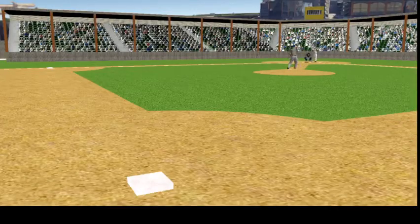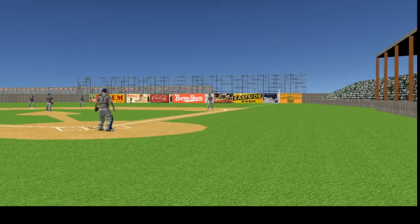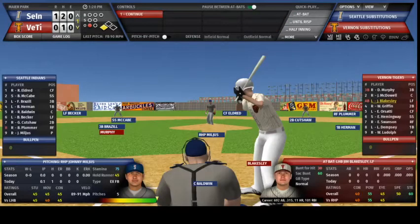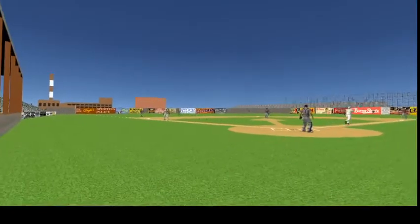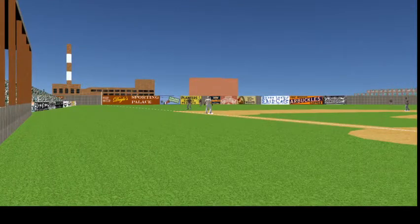Next to hit for Vernon is McDowell. Vernon has a man in scoring position, McDowell hopes to move him over. Milgis checks the runner, sets and deals — swung on and he hits it on the ground toward the pitcher, Kutchaw cuts it off, the throw to first and McDowell is retired, Murphy hustles into third base. It's Blakeslee now, Milgis deals the 1-0 pitch — the swing, hit softly in the air on the infield, Brazil on the move and reaching up, he has it.